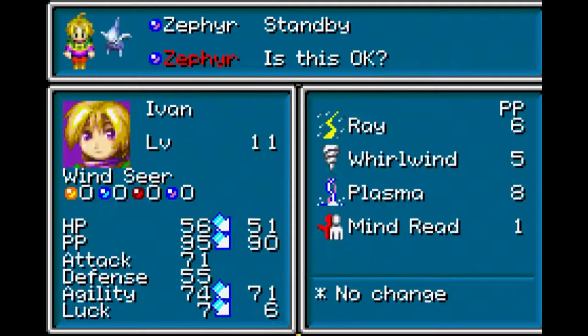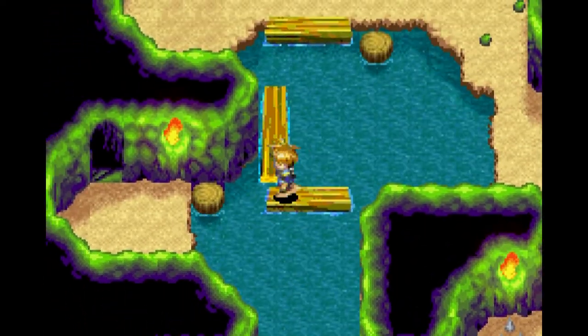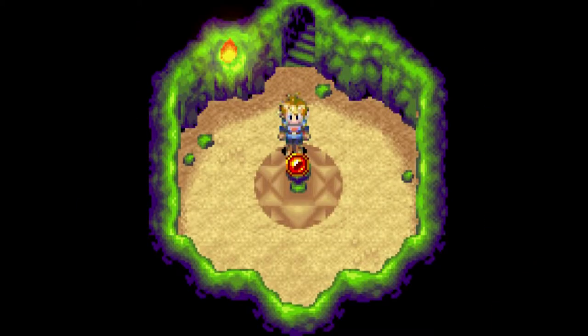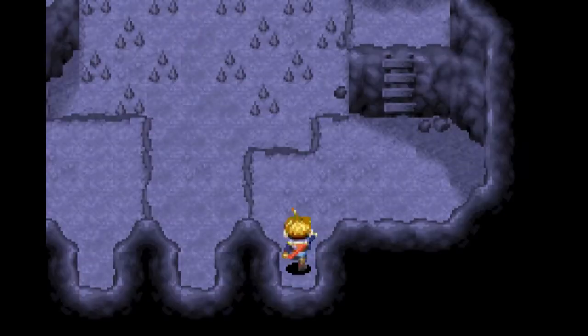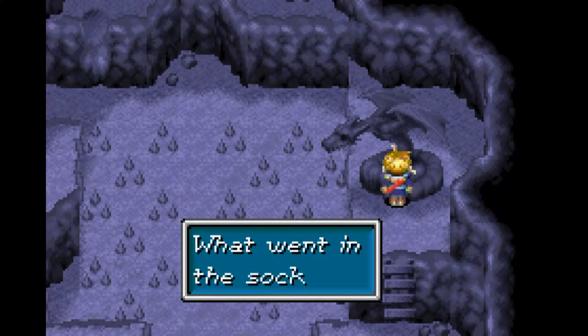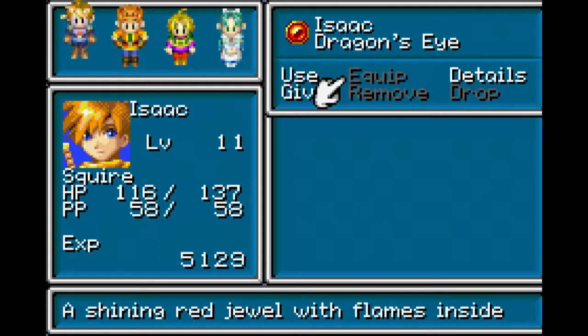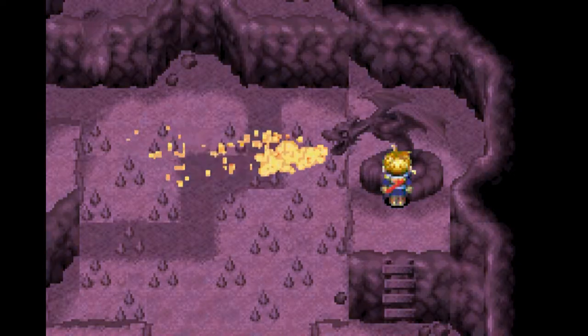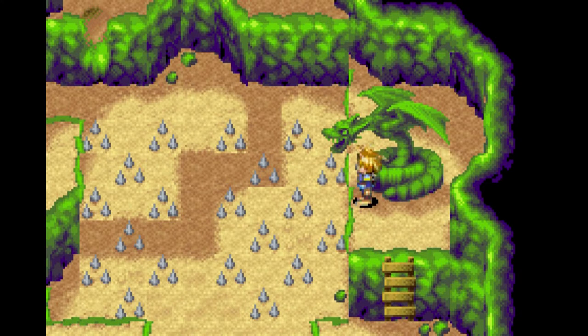We're gonna put those all on standby and show that off next time. If you roll that log to the left, then jump up and run back down, the goal is being able to jump to this rock so we can go down here. And that leads to this - it's the eye of the dragon! We got the dragon eye and placed it in the socket. This confused the hell out of me as a kid. I'm pretty sure you could actually walk on that even without doing this - I don't think that is absolutely necessary. There are still new monsters to fight in here.